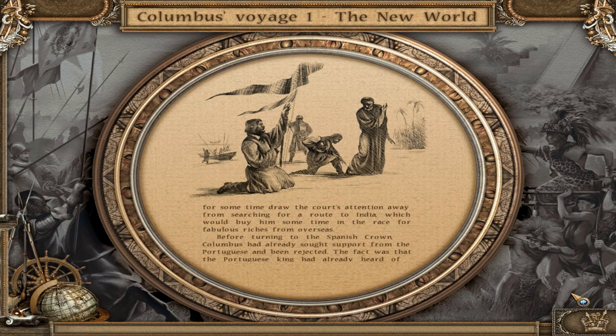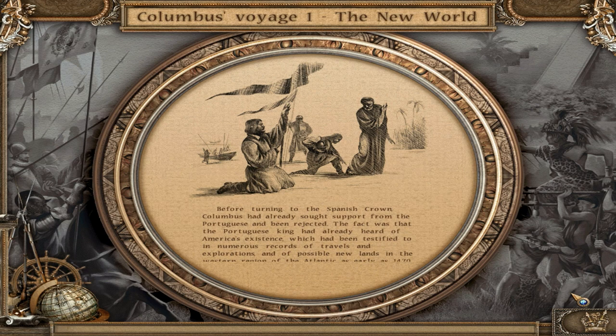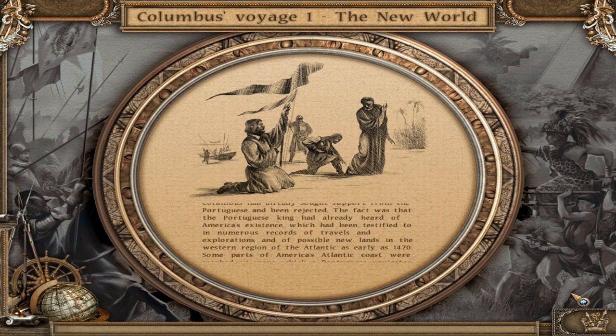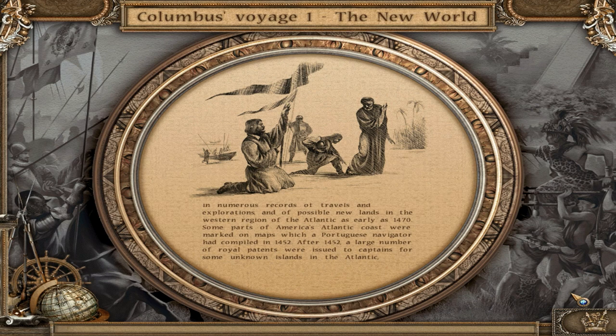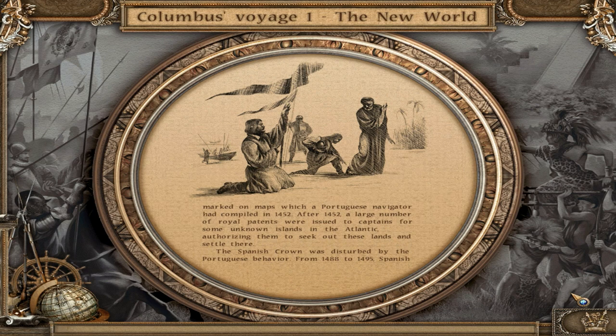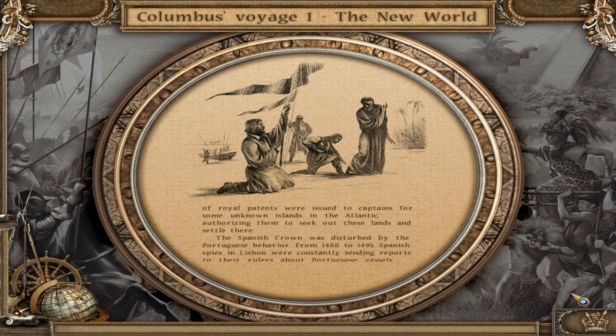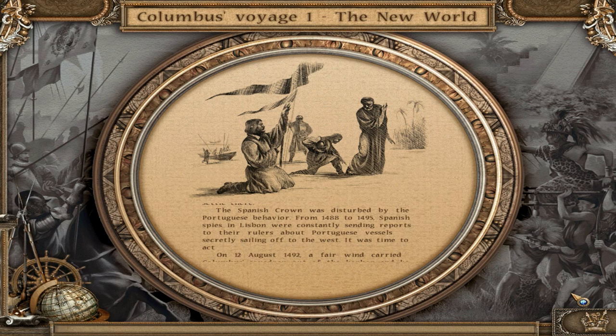Before turning to the Spanish crown, Columbus had already sought support from the Portuguese and been rejected. The Portuguese king had already heard of America's existence, testified to in numerous records of travels and explorations, and of possible new lands in the western Atlantic as early as 1470. Some parts of America's Atlantic coast were marked on maps compiled by a Portuguese navigator in 1452. From 1488 to 1495, Spanish spies in Lisbon were constantly sending reports about Portuguese vessels secretly sailing off to the west. It was time to act.